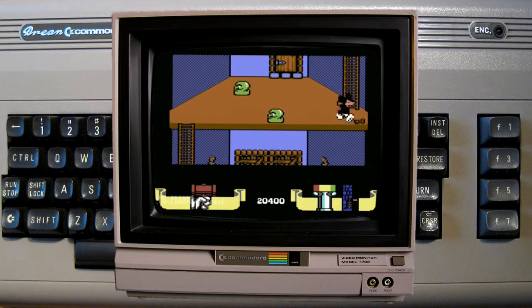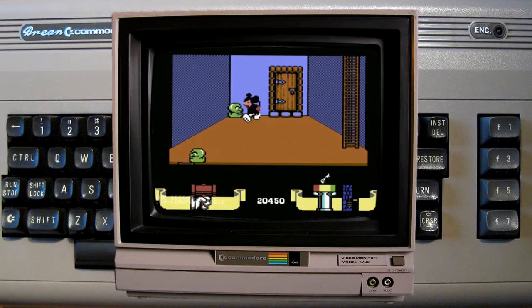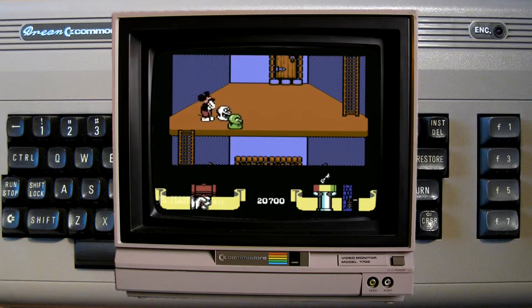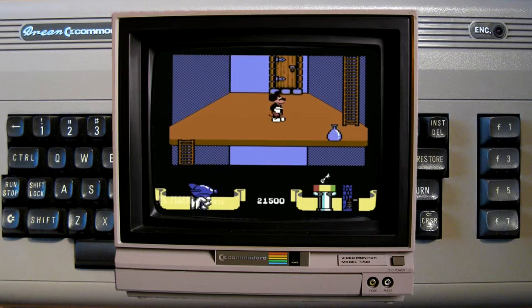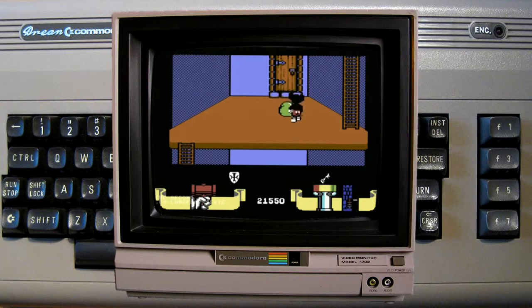Aber zuerst müssen eine Menge Monster und anderes Ungeziefer beseitigt werden. Jeder Kontakt mit einem der Gegner saugt an Mikis Wasservorrat. Mit Hilfe der Wasserpistole kann man die Gegner in Wasser verwandeln und so für Miki nützlich machen. Man muss jeden der vier Türme im Spiel erklimmen, um am Ende die Hexen zu entmächtigen. Interessant sind die kleinen Mini-Spiele auf den einzelnen Terrassen, die man unbedingt schaffen muss, um im Spiel weiterzukommen.